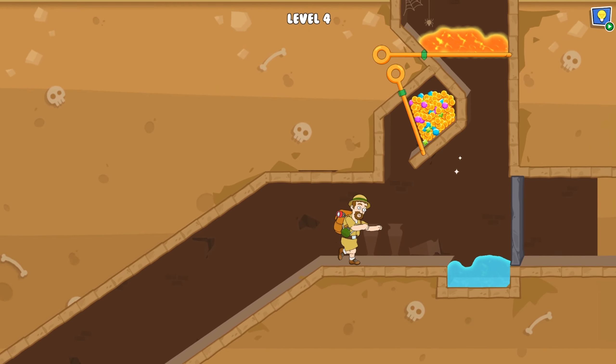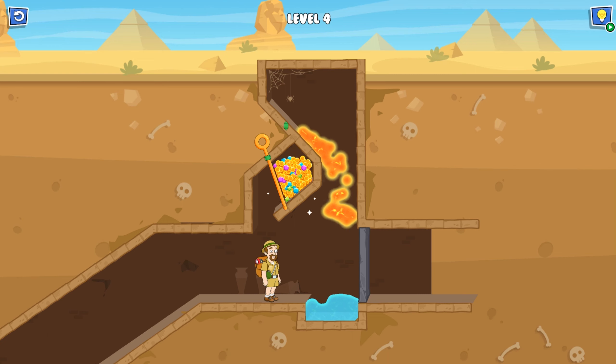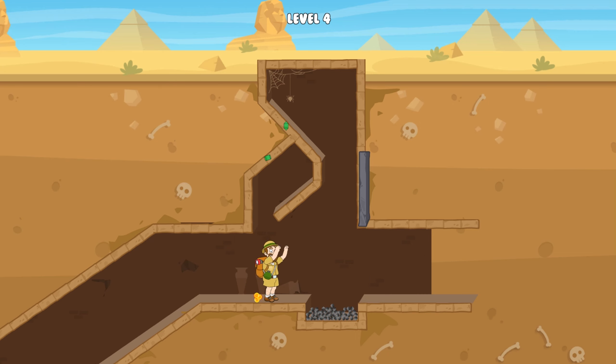Okay, let's remove the pins, but we should think twice — first of all we should drop the lava into the water, and after this collect all the coins. Level 4!